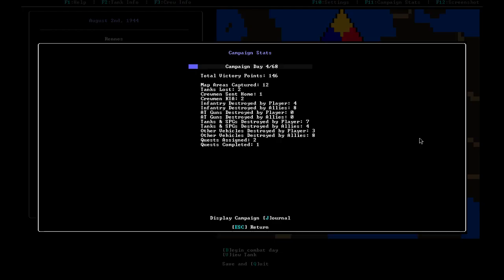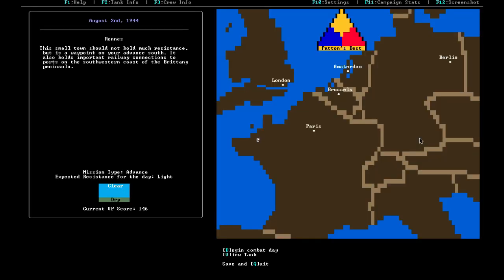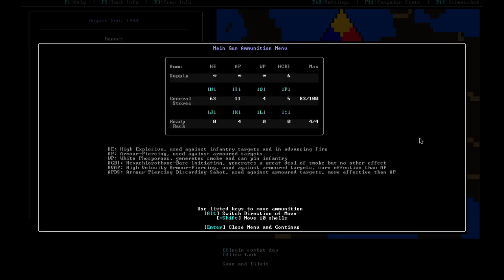Campaign stats: day four out of sixty-eight. The campaign length represents how long the rest of the war will last — just try to fight as hard as you can. Our previous tanks have captured many areas and defeated many enemy vehicles and soldiers in the process.